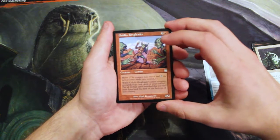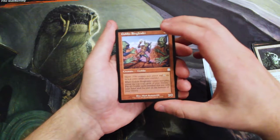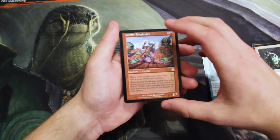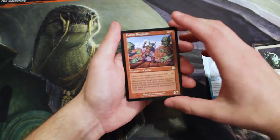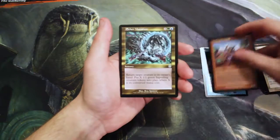Three and a red for a 2/2 Goblin with Haste. When it comes into play, reveal the top four cards of your library. You put all Goblin cards revealed this way into your hand and the rest on the bottom of your library in any order. Basically, it helps you dig through your deck, which is notoriously probably the biggest problem for red decks, so definitely happy to see that.